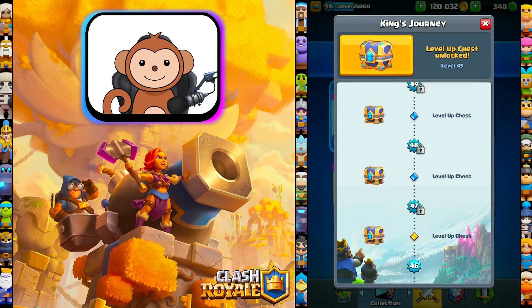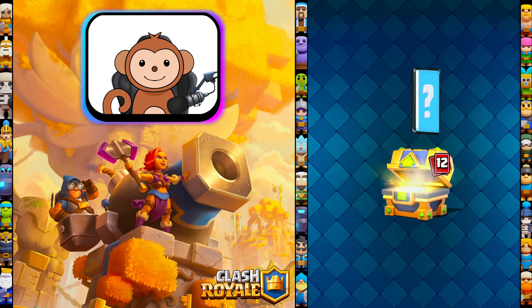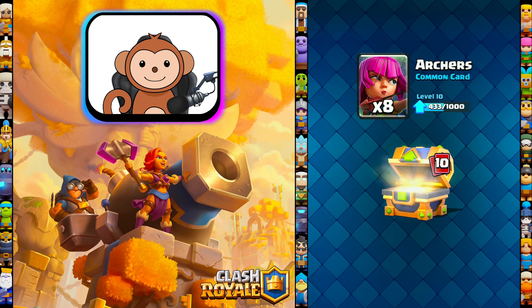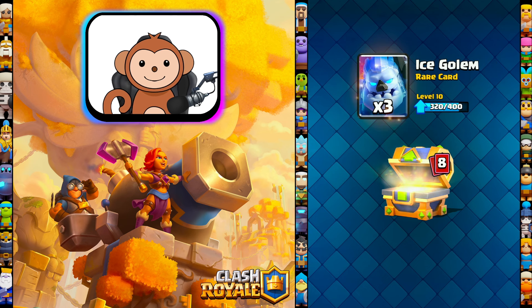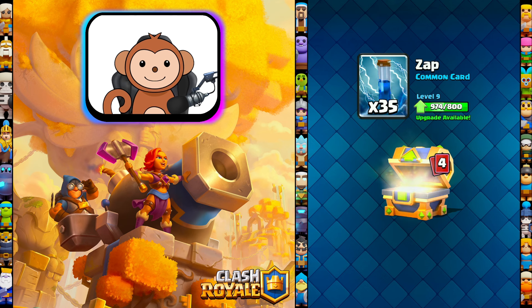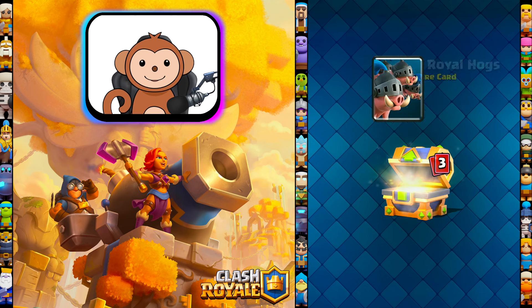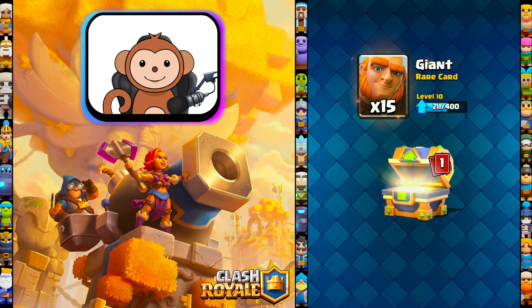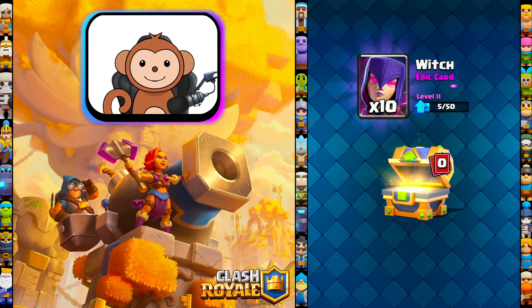Let's collect these King chests. It's going to be gold, and then usually gems. Archers. Firecracker. 11. Ugh. Ice Golem. Delivery. Mortar - we could use that. 24, boy, that's not good. Recruits. Zap. Hoggies. RG. Giant. Oh, it didn't even give us a champion. Witch. Ugh. Thank you guys for watching. Take care. I'll see you all next time.